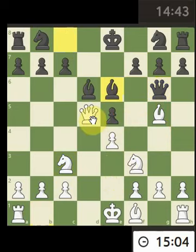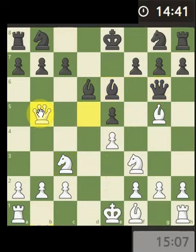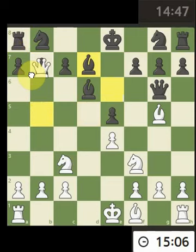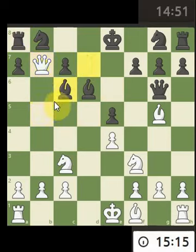They're attacking our queen. Put a check on and attack the pawn at the same time. Potential threat on the rook — the bishop's come back, so attack the pawn. Potential threat, but the bishop can come here so that's a bit of a no no.